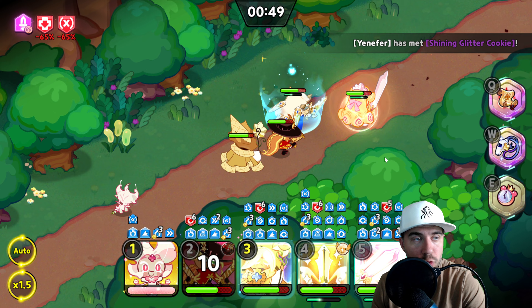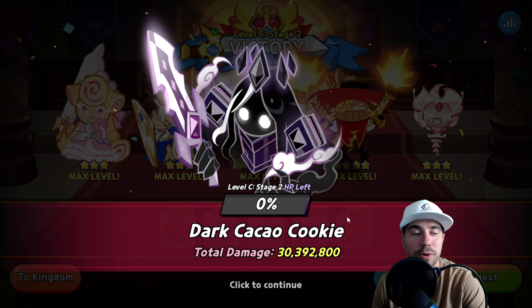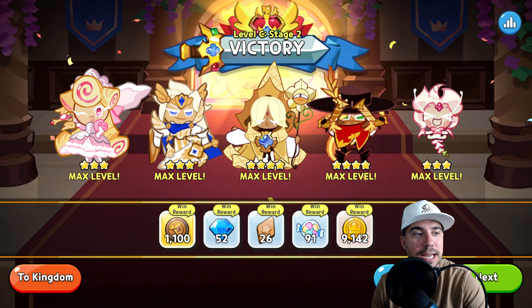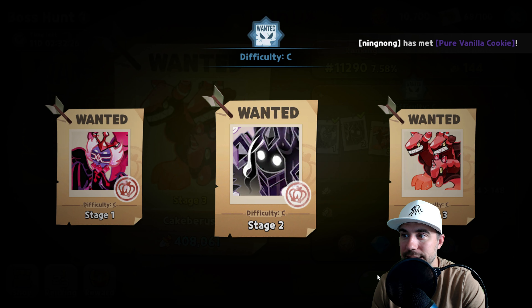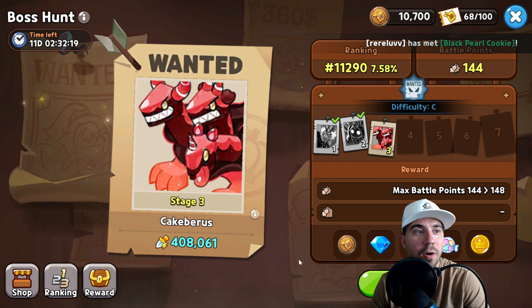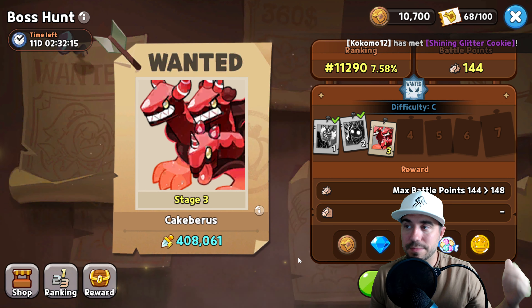Huge damage — and we're taking down Dark Cacao Cookie for 30 million in our boss hunt! We're currently again in the top 10 percent, almost top 10,000.